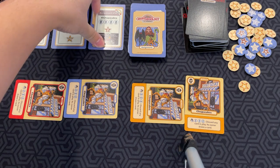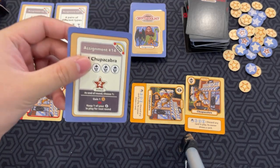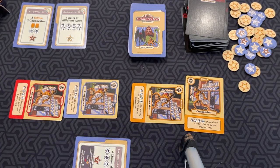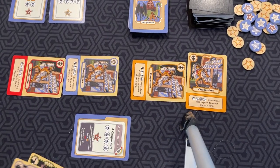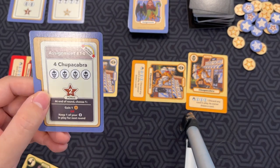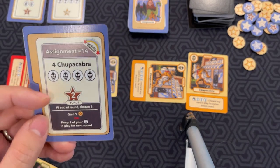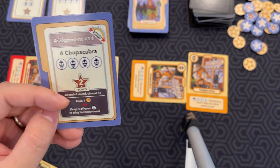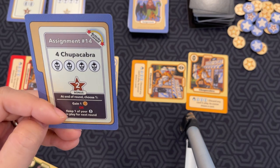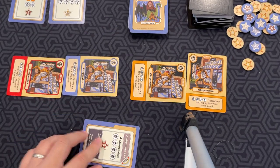That's a goal, so I complete this assignment and put it in front of me sideways to show that I have completed it. This particular assignment also has a bonus effect: you get some points, and then at the end of the round, you get to choose one — gain one reward token, or keep one of your chupacabras in play for the next round, which is pretty useful if you can manage to do it.